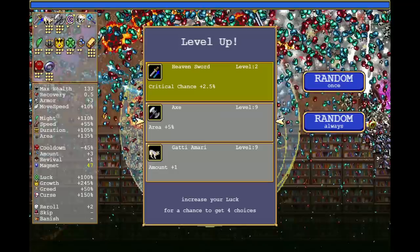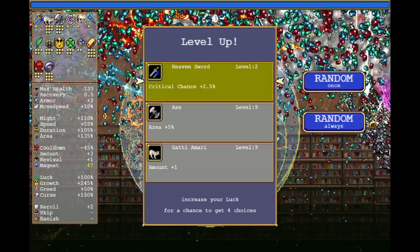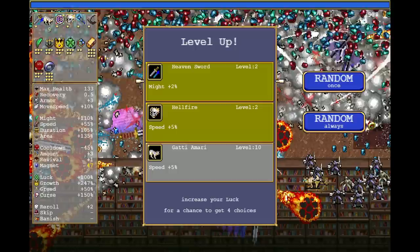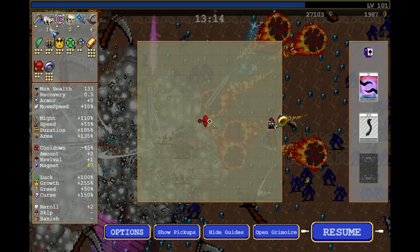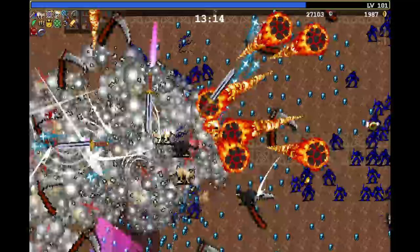And now the fun begins. Do you see what happens here? We can have an infinite amount of cats, we can have an infinite amount of huge axes — we obviously don't want to have that yet. And we can have more crit on the Heaven Sword. Because I evolved the axe here I don't want to give it any level ups. And you can either say: please pick everything by random, or random ones. I will do everything by random. Oh, that was a lot actually. And if we press escape we can exactly see what's going on. So the cats got two level ups, the Hellfire got two, the Death Spiral got four.